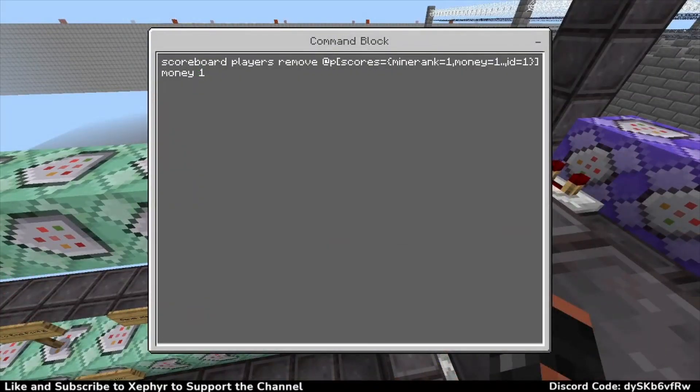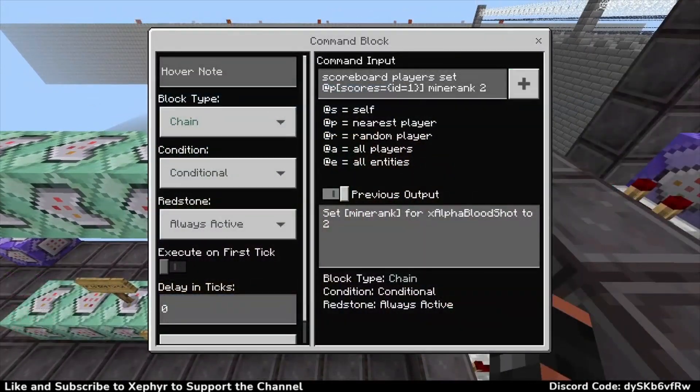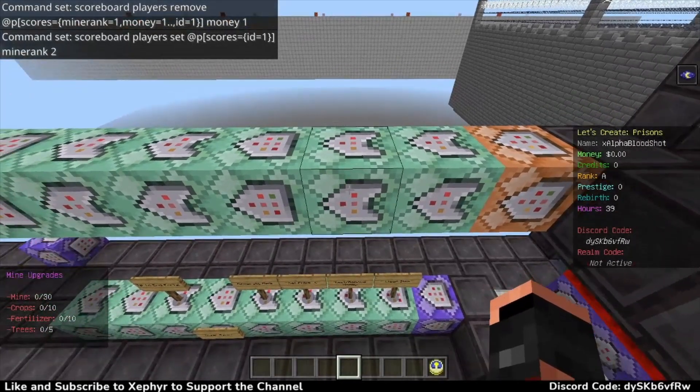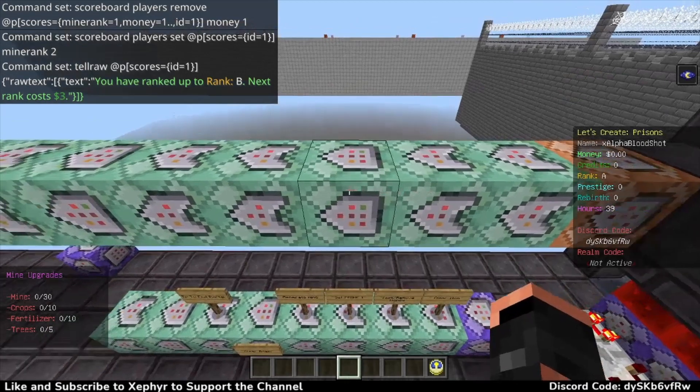Rank up one is what jumps up to here - this is testing for a player with an ID of one and rank up number one. So this is for player one, and if they are doing the rank up sequence, if this is true I got a comparator and repeater which will activate this line only once with an impulse, because it doesn't need to do it any more than that. Then it'll do these three commands - these three same ones over and over again, but slightly different. This here is removing the closest player who has a score of mine rank which is A, a mine rank of one, and if they have enough money - one or more - and they are ID one, sub player one. So if they are rank A and they have one dollar or more and they are player one, then it will remove that one dollar. Then the next one, if the previous one was true, it will set them to rank B, and then the third one tells them you have ranked up to rank B, next rank costs three dollars.